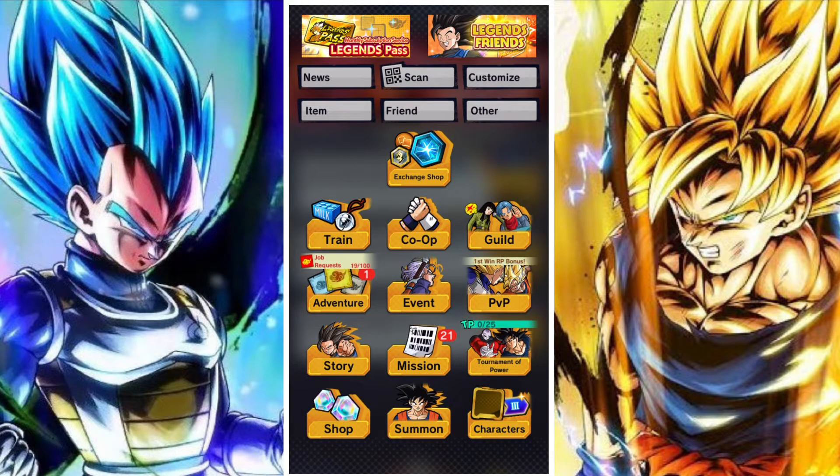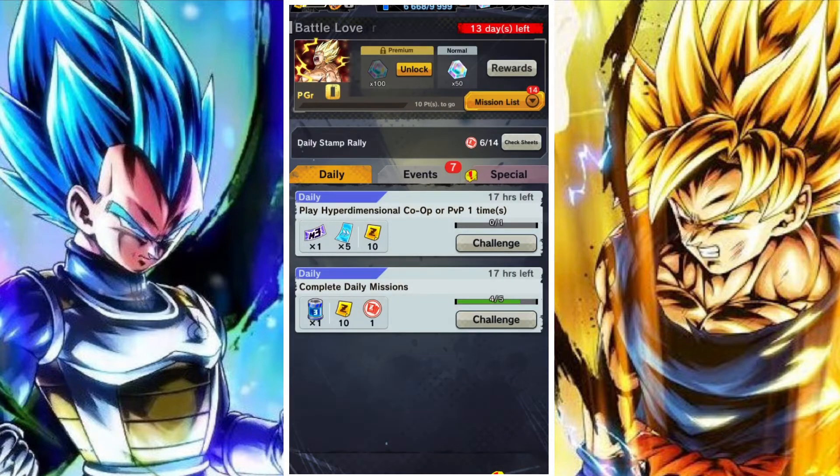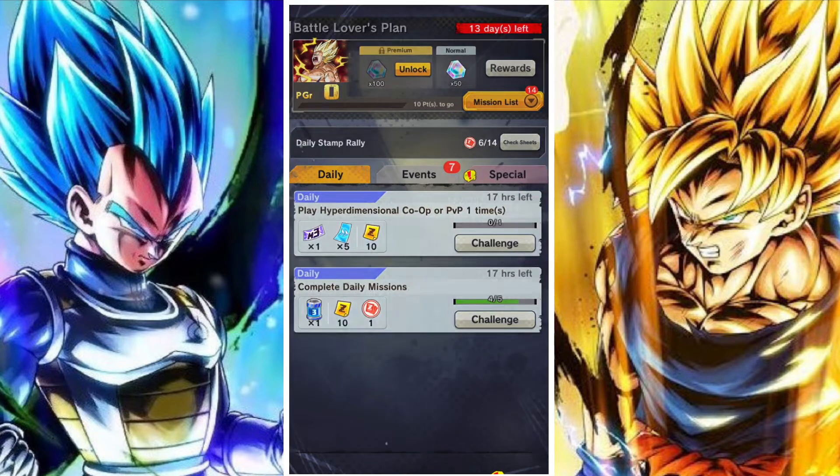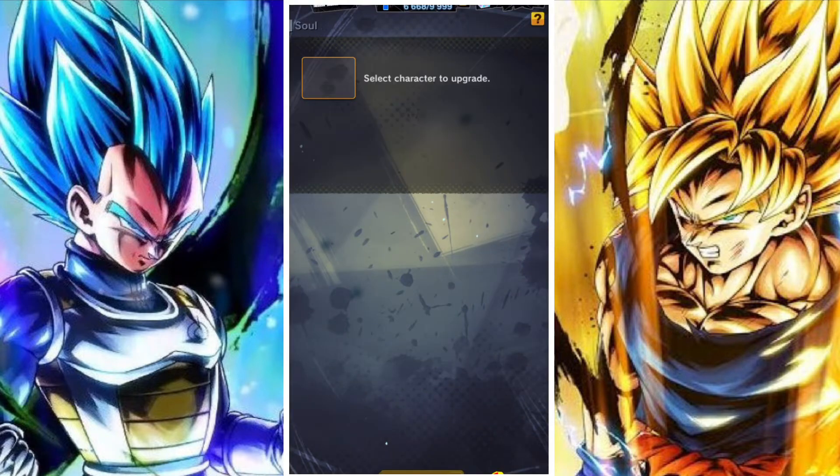When you go to soul boost characters, you find that through the character screen. When you go there, you select the soul boost option, and then if you select any unit that is not currently fully soul boosted, you can select them and you'll be able to soul boost them.